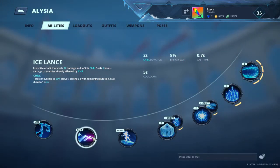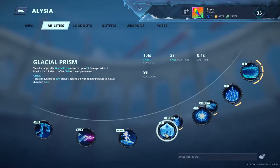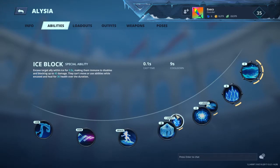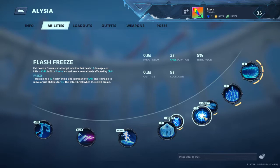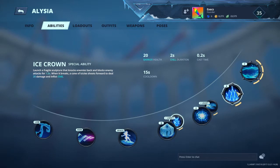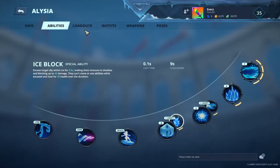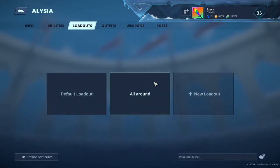Her M1 is Frostbolt, her M2 is Ice Lance, her Space is Arctic Wind, Q is Glacial Prism, Ice Block for EXQ, Flash Freeze is E, Snow Coat, the EXER is Ice Crown, and the Ultimate is Frozen Gallery. You can just look that up and you'll know the skills.